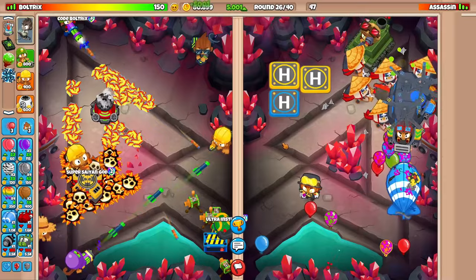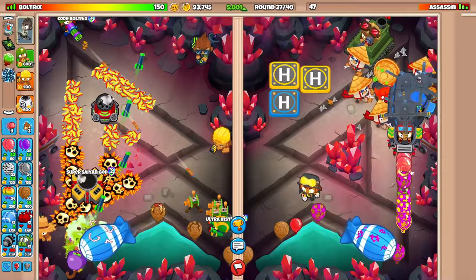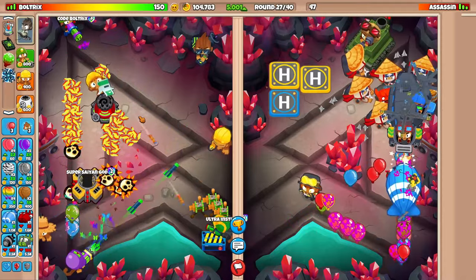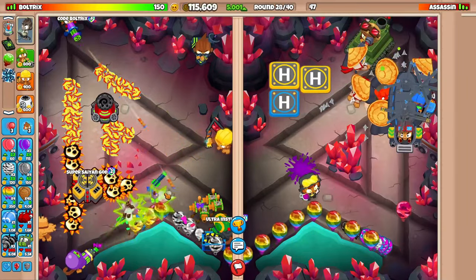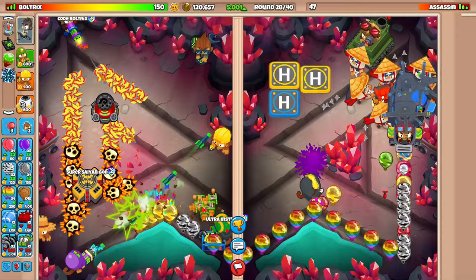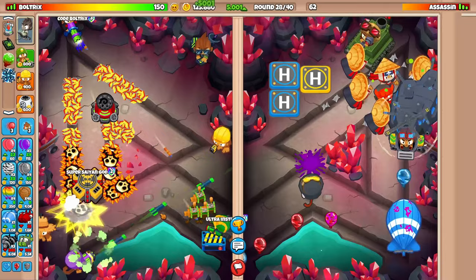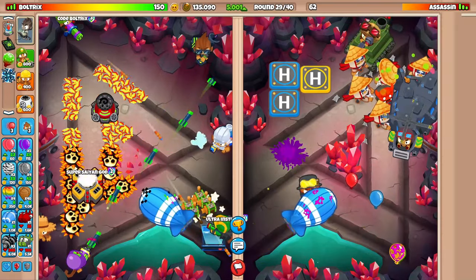We have to be cautious of round 28 DDTs - if he sends those, Carpet of Spikes and we should be chilling. The problem with his strategy is he doesn't know how to use ninjas properly - just spamming Balloon Jitsus. You gotta go for one Balloon Jitsu, upgrade that to Grandmaster, and one Sticky Bomb upgraded to Master Bomber. Then with the Alchemist you can go for more Balloon Jitsus inside the Alchemist's range to get those buffed. He's spamming Balloon Jitsus with no Shinobi, so even with the Alch buff they're pretty weak.